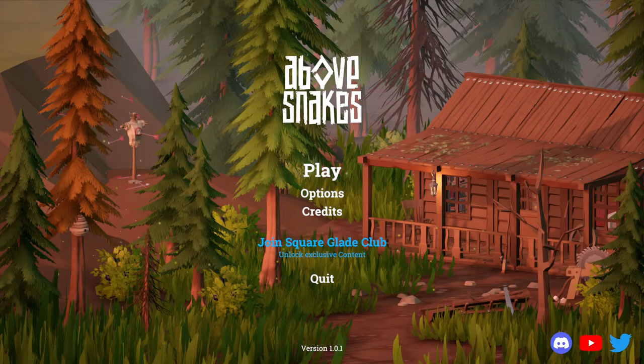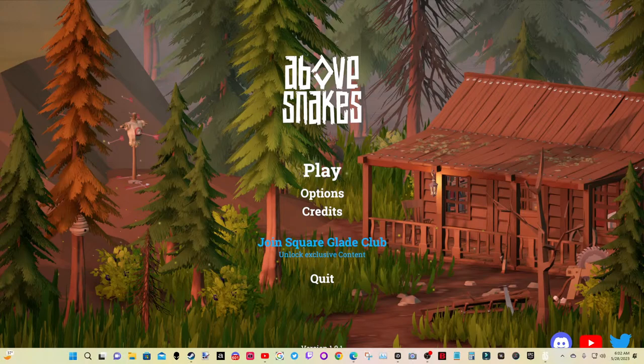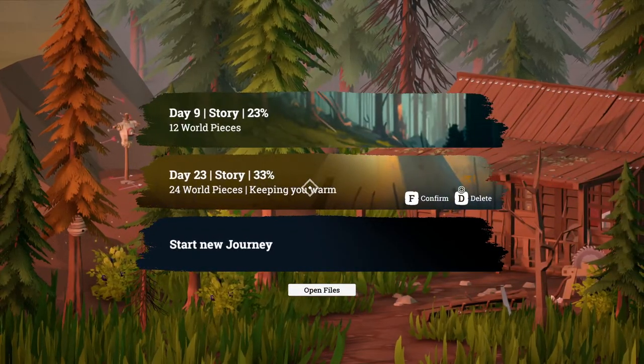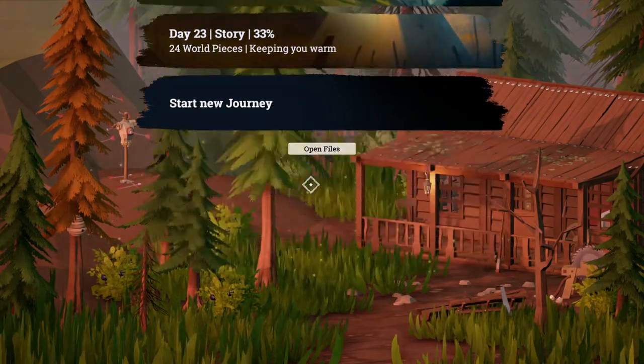Welcome to my channel and to Above Snakes episode three, where we're going to be forging our way to some better gear today. Before we start, let me go ahead and say hello to everybody — hello Article Five, how you doing, Philip K, Brooklyn Bella, Melora 777. All right, let's get OBS popped up and we'll get started. So when we last left off, I had just unlocked the forge with the tier three workbench. Day 23, story 33%, 24 world pieces — that's where we want to be.